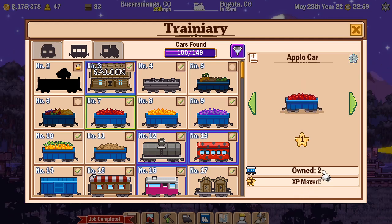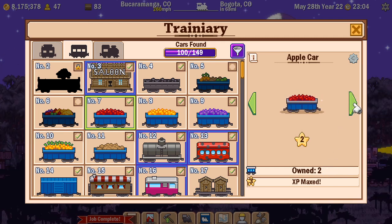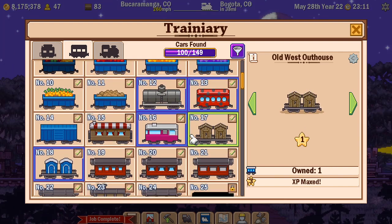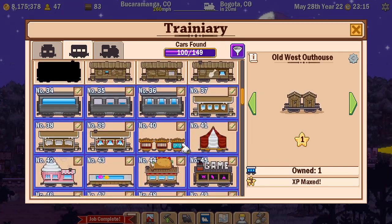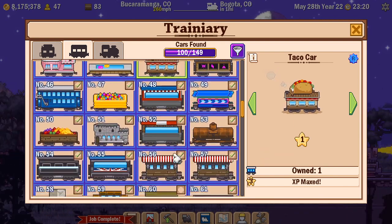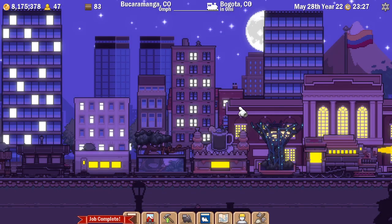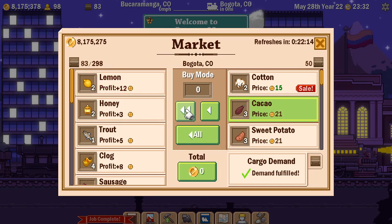I currently own two apple cars - apple three is on my train. There are things like the modern outhouse and the old west outhouse - there are a whole bunch of cars I still have duplicates of. I've got it down to one taco car, which is kind of nice. I've kept at least one of each car type that I already had. I don't know if you can sell the last car type - I didn't try, because I don't want to, and I don't know if I need those.